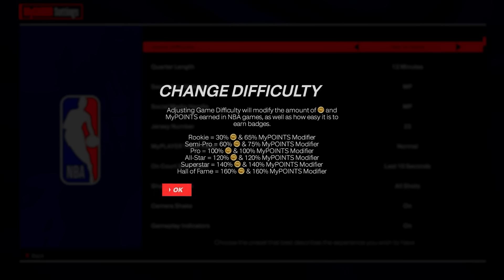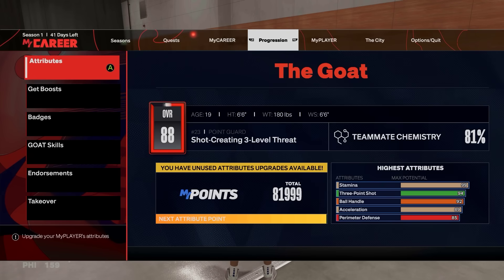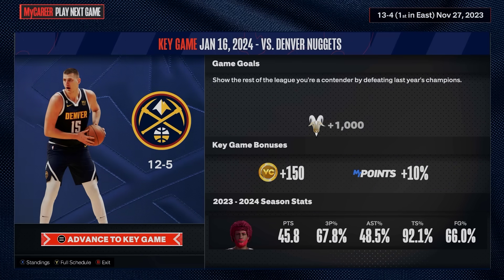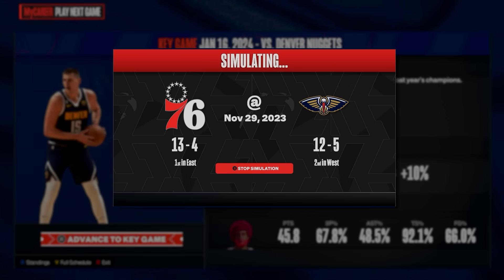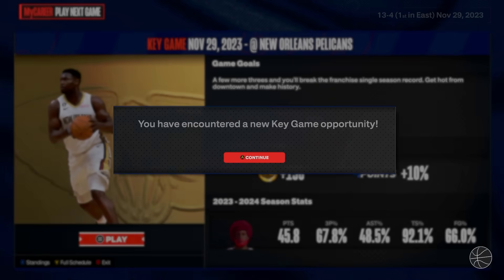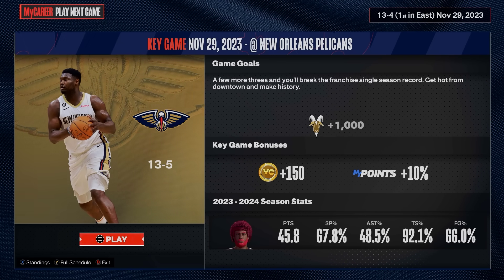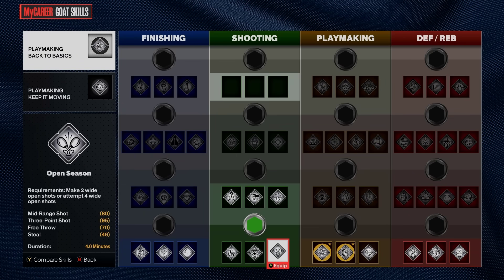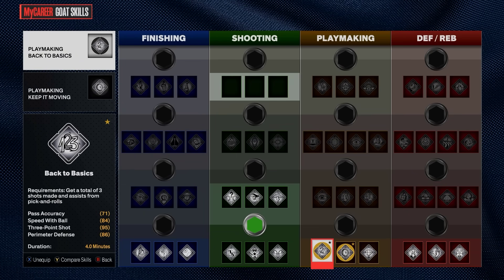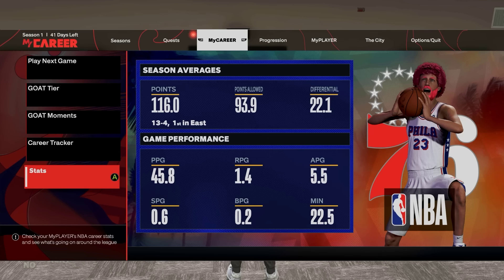The reason we're doing 12-minute quarters is so you play more and get more possessions on both ends of the court, giving you an additional 10% boost. You're also going to want to always play your key game — hit Start and advance to your key game to get that extra plus 10% on your MyPoints. Before you start the game, go to your GOAT skills and make sure your two slots are on the two specific skills shown, which give you a slight boost for this method.